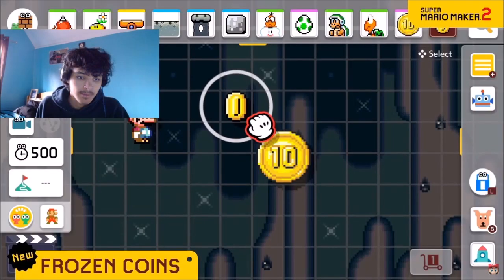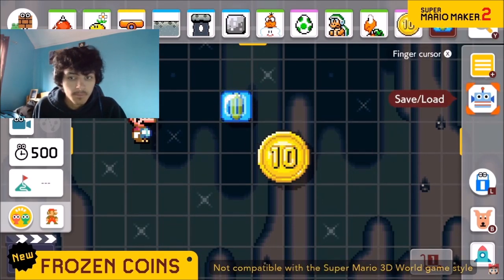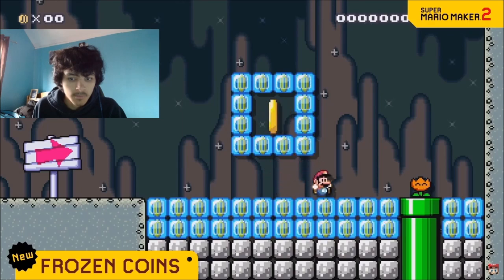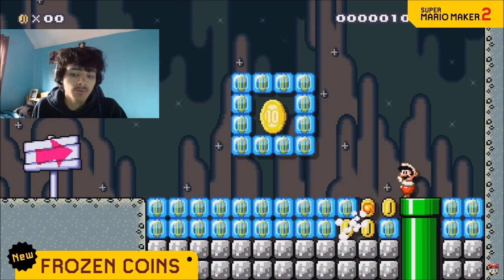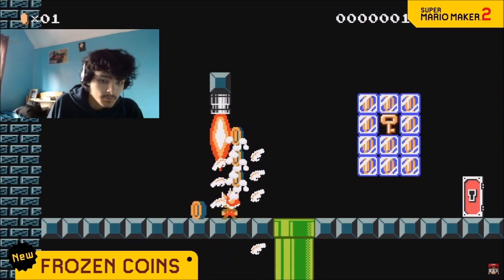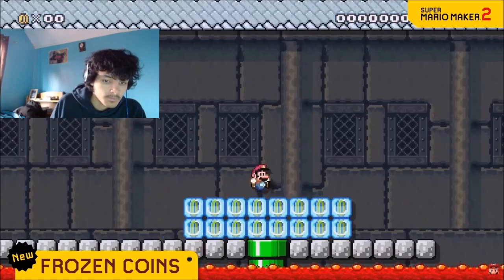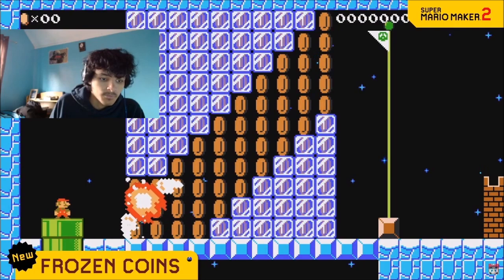Take a look at the new frozen coin. This is interesting. It will thaw out when hit with fire. Parts like the burner, fire bar, and angry sun also do the trick. So heat up your courses with some cool traps. I can't wait to play that.